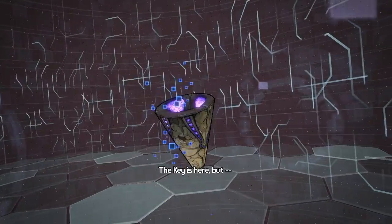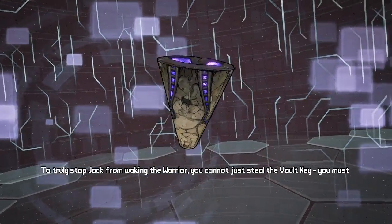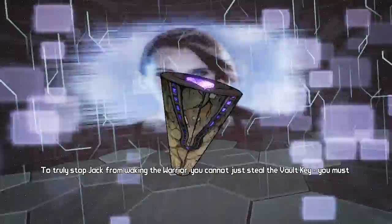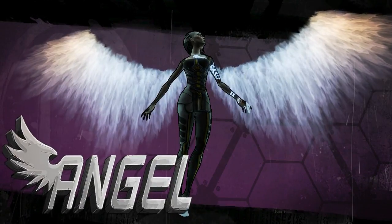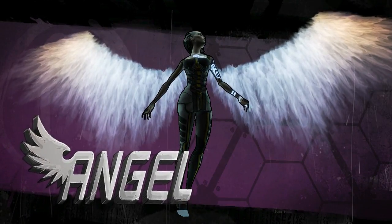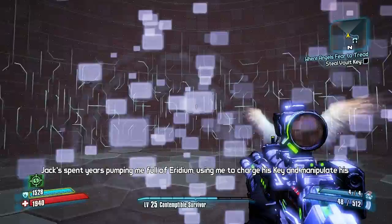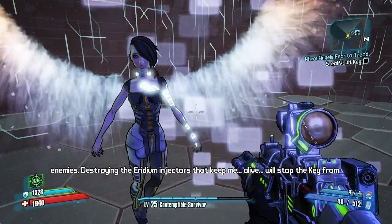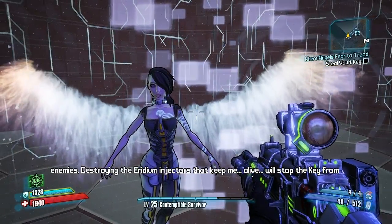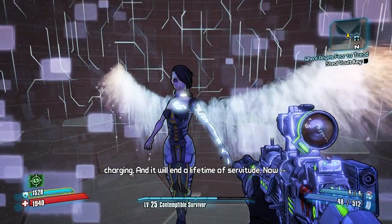We've been shifted. But to truly stop Jack from waking the warrior, you cannot just steal the vault key. You must destroy his catalyst. You must destroy him. Somehow, I had a feeling. Jack spent years pumping me full of iridium, using me to charge his key and manipulate his enemies. Those are some pretty cool wings. Destroying the iridium injectors that keep me alive will stop the key from charging. Well, that's sad. And it will end a lifetime of servitude.